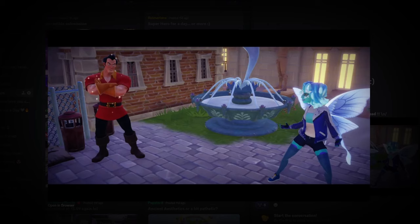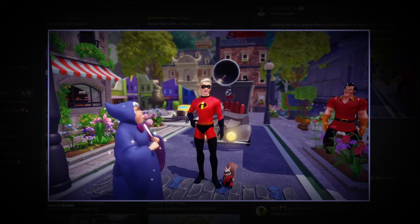Last but not least we have Cole with his superhero-for-a-day submission. I love this — your character looks incredible, no pun intended. The use of Gaston and the Fairy Godmother is great — I love that you're helping the Fairy Godmother across the street to safety, foiling Gaston's evil plan. Very similar to a previous video concept of helping animals cross the street, but instead you're helping an old lady. And you know what — what's more heroic than that? I adore this submission — fantastic job.